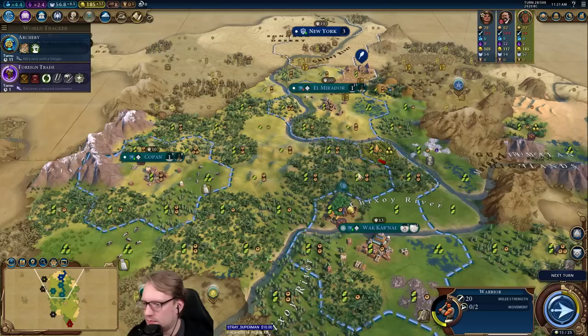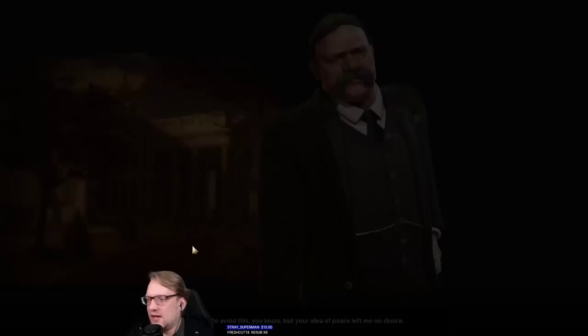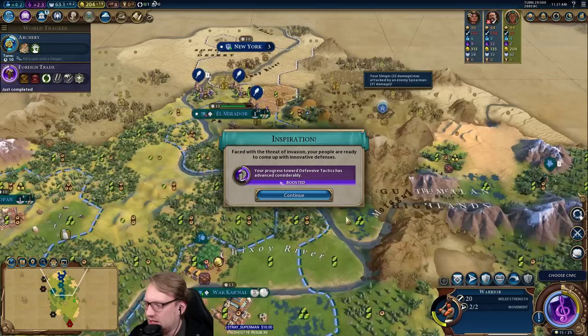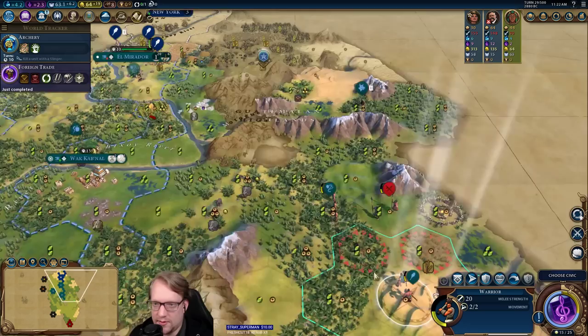Let's go. Let's start teching towards archery. I'm worried that he's going to come and try to kill me. My worries have been validated — I think we might be dead to Teddy here. As much as we do get to fight against him fairly effectively as Maya, we basically just negate it. I think we're probably out on too much of a limb here.